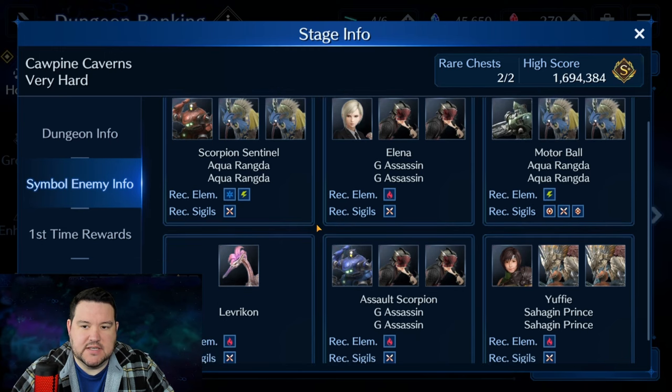So this is what you're looking at here: fire and lightning — only two elements you really need to worry about. As far as sigils, I only really cared about X sigil because you can see here the majority of them are X. Eufy is going to be the tougher fight. There are always going to be two final bosses you can pick from, and we will be doing Eufy in this one for the highest score possible.